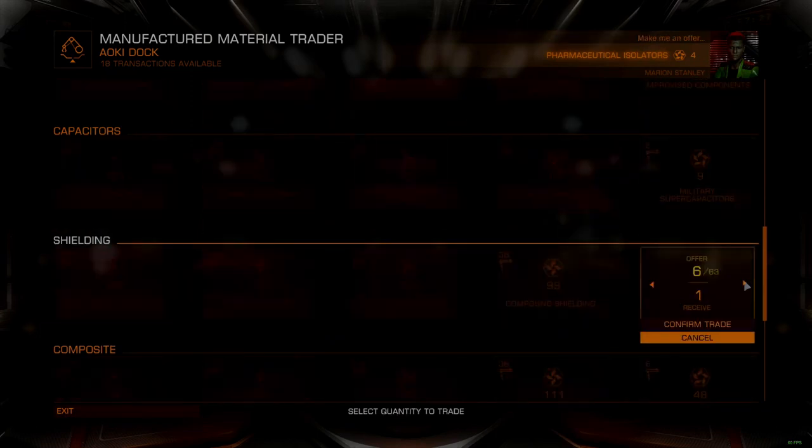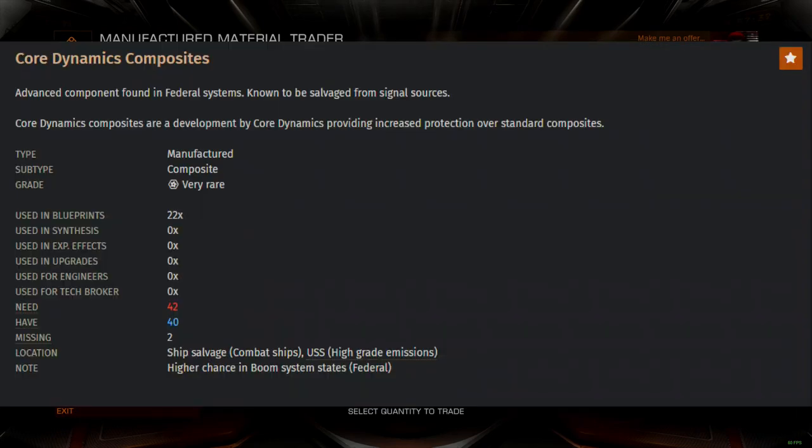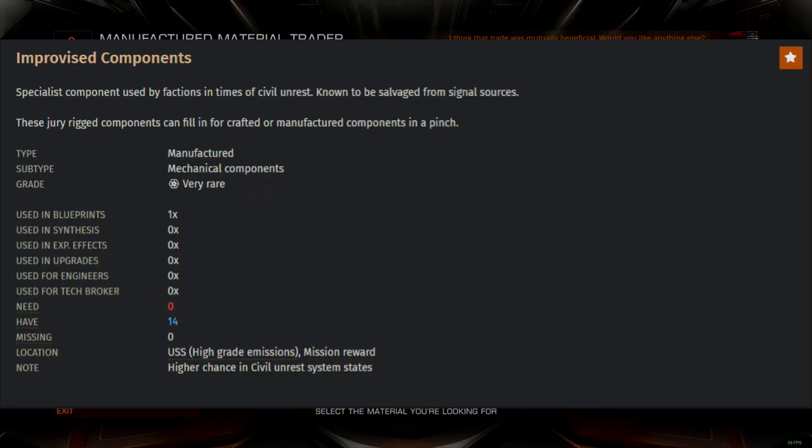For example, Imperial Shielding will only appear in systems where the controlling faction is allied with the Empire. Core Dynamics Composites only appear in systems controlled by the Federation, and Improvised Components only appear in Independent or Alliance systems where a faction has entered the state of civil unrest.